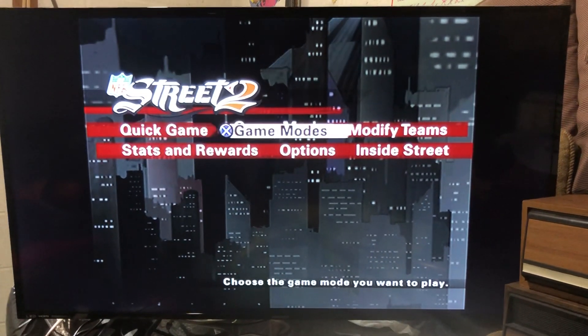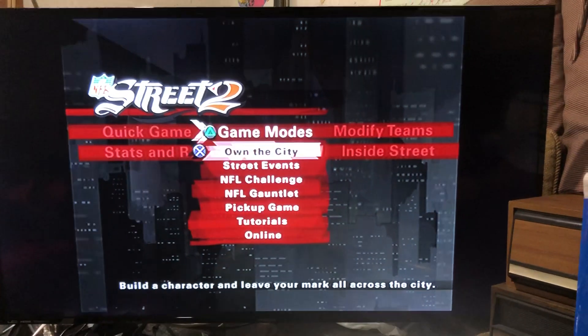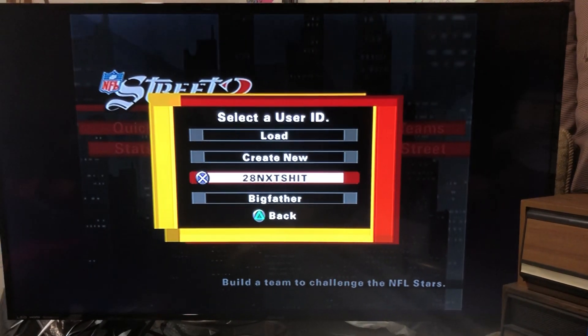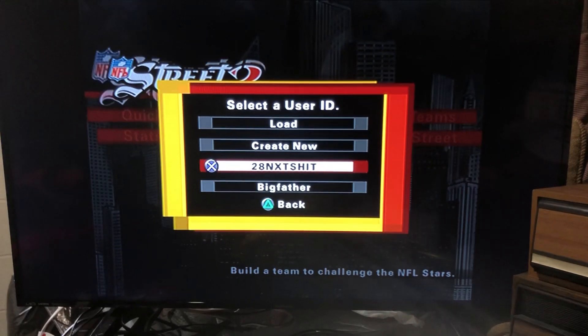The first step is go to Game Modes. Once you get to Game Modes, go to NFL Challenge. Once you get to NFL Challenge, create your user ID. Once you create your user ID, go to Customs.